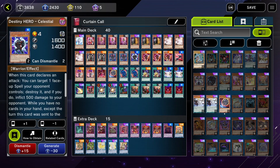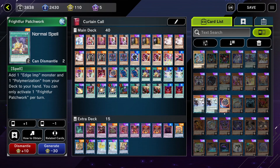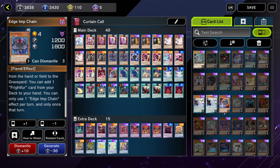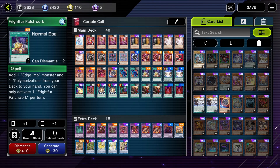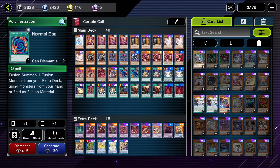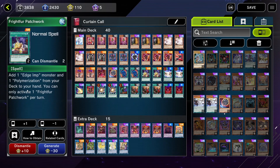The second engine is the Fret for Patchwork engine, which allows you to add an Aegem Chain and a Polymerization from your deck to your hand. So we play two Polymerizations with Fret for Patchwork, and we also play two Aegem Chain, which is a DARK monster. When it is sent to the graveyard, you can add a Fret for DARK from your deck to your hand, which allows you to search Patchwork. So this is an engine where Patchwork gets you Polymerization and Aegem Chain, and you can use Polymerization to fusion summon a Despia monster using Aegem Chain as material since it's DARK, and when Aegem Chain is used and sent to the graveyard, you can add another Patchwork to your hand.